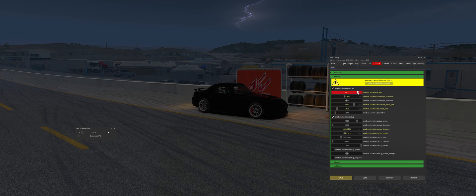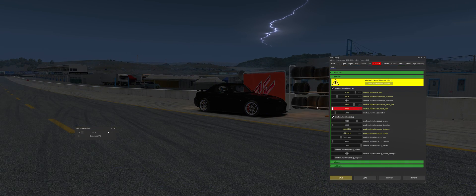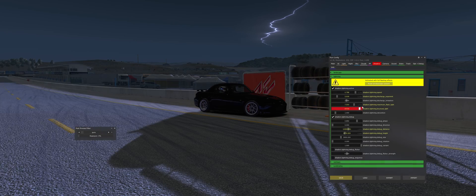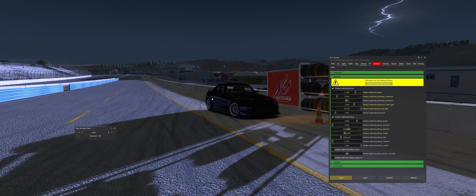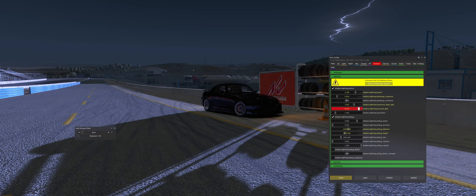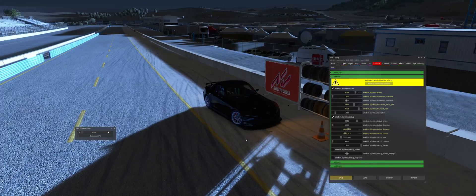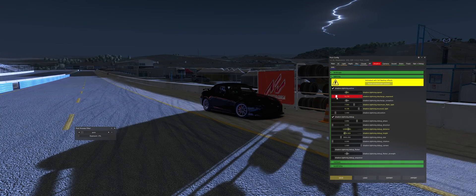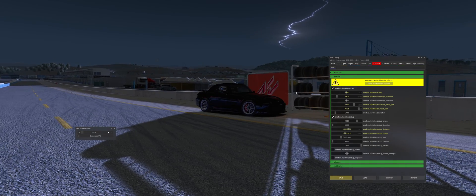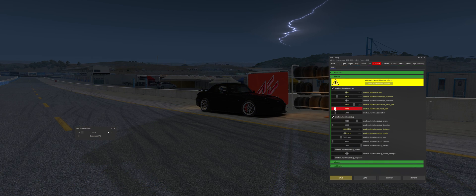Bounce light from the lightning is simply going to be what comes onto the ground from the lightning and what does not go onto the ground. We're going to see a lot of this coming out with the graphics mods — super realistic lightning that might look over the top, so let's just go for some nice bright lightning and lower the bounce light a little bit.